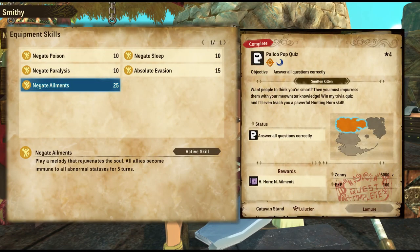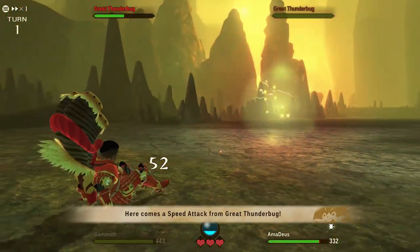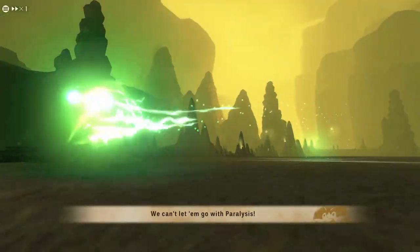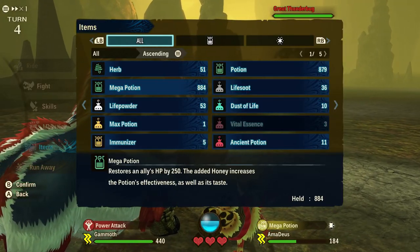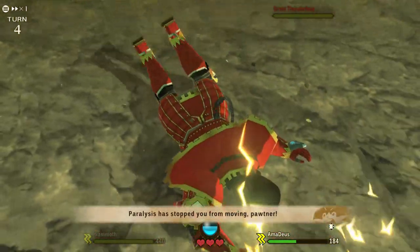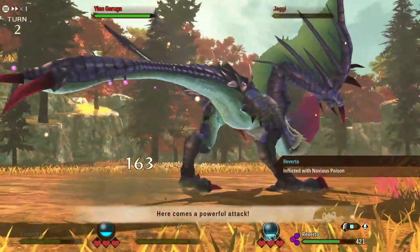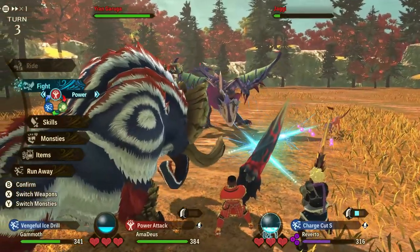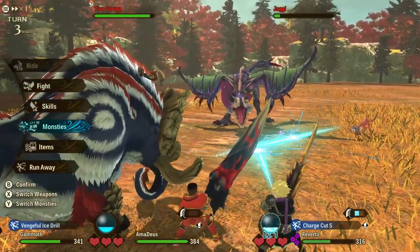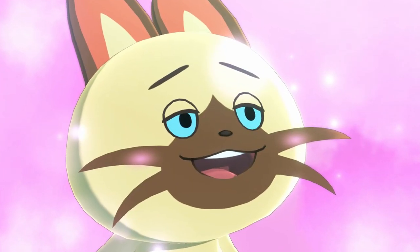And for our last skill, we have Negate Elements. Picture this: you're fighting monsters as usual, nothing out of the ordinary, but then they land a status effect on you. In Stories 2, statuses are strong for two reasons. They are very disruptive, and there is no item that you can use to cure the status and recover your HP at the same time. Most of the time you will have to choose between healing yourself or removing the status. It can get pretty annoying real fast, but once again, Hunting Horn has got you covered.